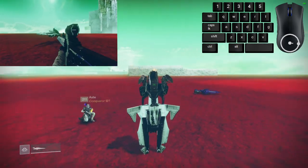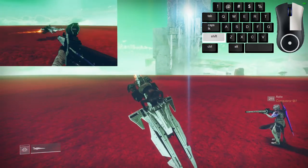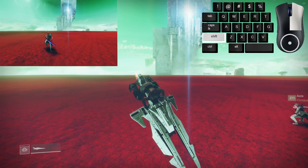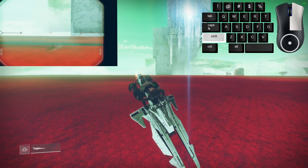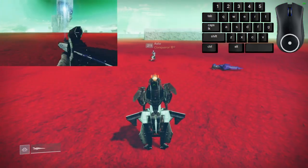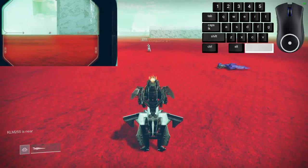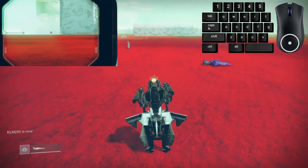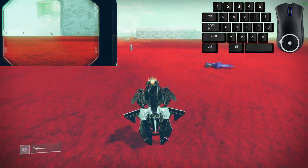First, turn your camera 180 degrees. From here, hold down destabilizers, and then boost. Do not press any movement keys at all, only destabilize and boost. If done right, the other person will see you driving away. Do this until you are past the desired barriers you plan to breach, but make sure you still have line of sight to where you see your sparrow on your screen.